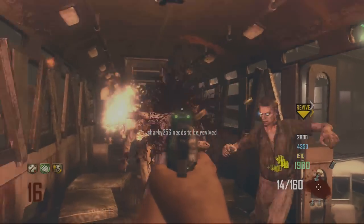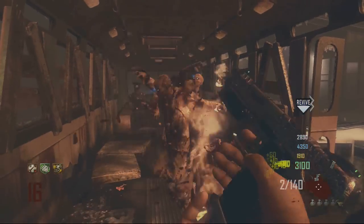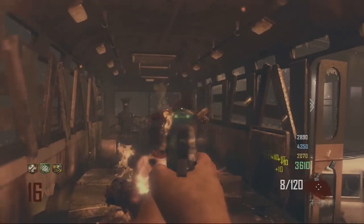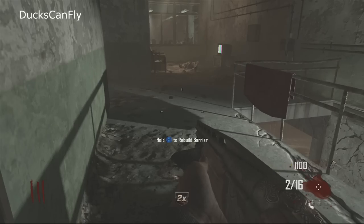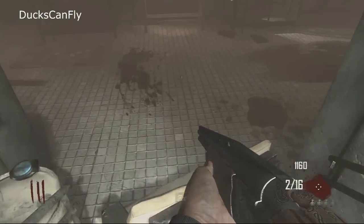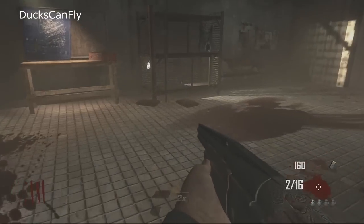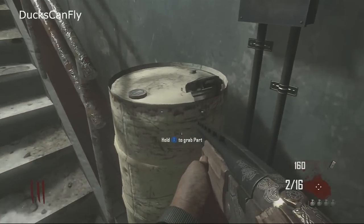What's up guys, Duck's Opinion here, and today I want to show you guys how to get the new wonder weapon for the Black Ops 2 first DLC map zombie pack, which is Die Rise. Right here on the left of this barrel is the first piece.